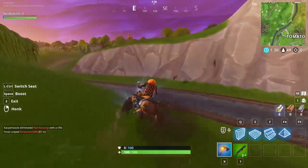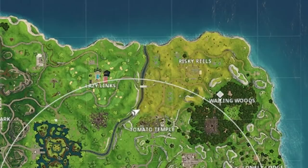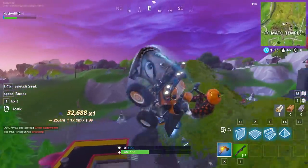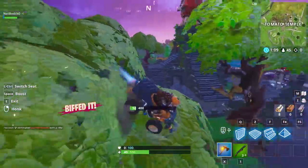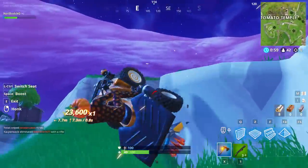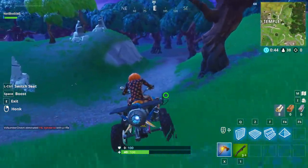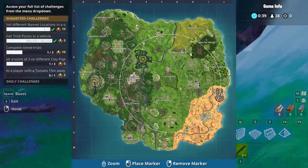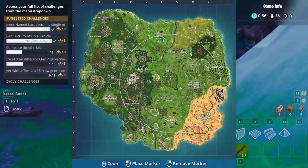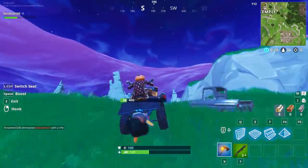For the visit four named locations challenge, a really easy route is: Leaky Lake, Tomato Temple, Lazy Links, and Wailing Woods or Dusty Divot. Even while getting shot at, I managed to visit all four — Leaky Lake, near Lazy Links, near Tomato Temple, near Wailing Woods — and completed the challenge easily in one run.